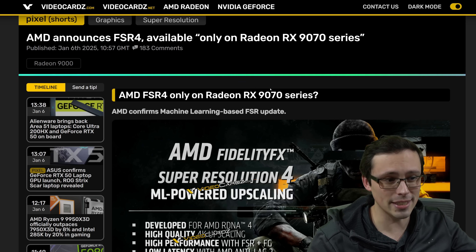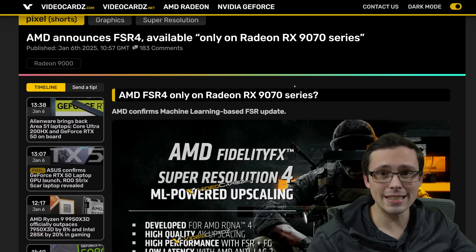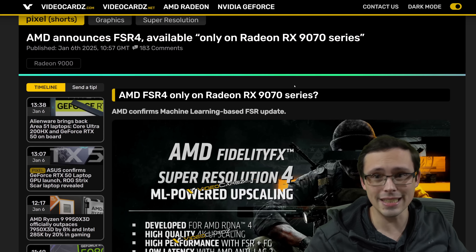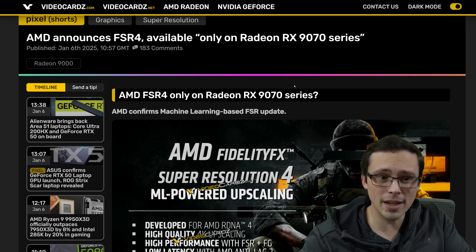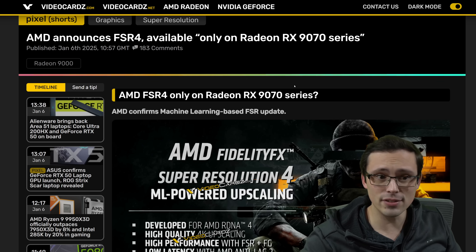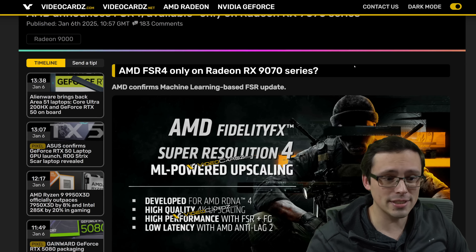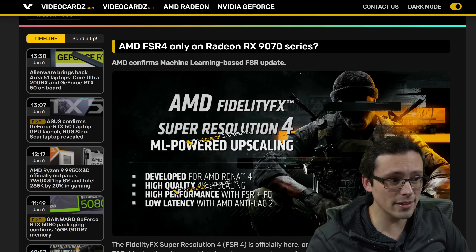Sources are linked in the video description. If there's any additional information not covered in these leaks, it'll be covered in another upcoming video. We're expected to get a whole lot more information later today from CES — new graphics cards and all of that — but it looks like we have the bulk of the interesting information people wanted to know here.